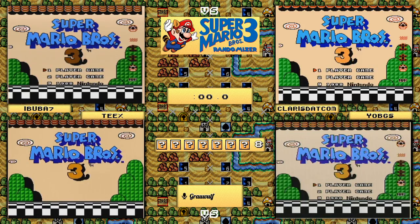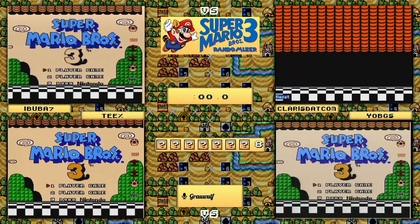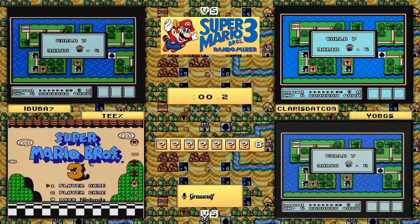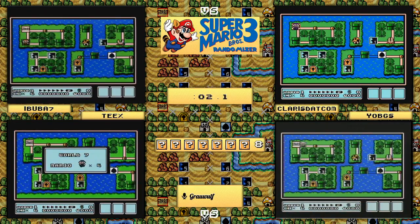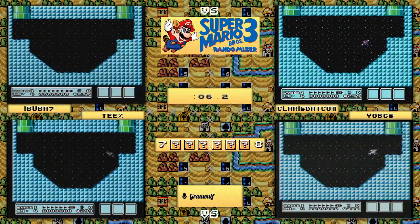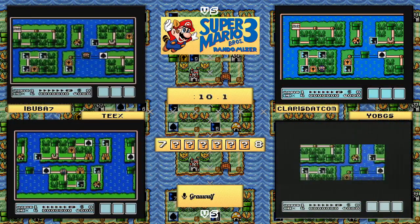If you tuned into either of the first two rounds, you'll be familiar with this set and know what to look for. What does a group two flag set entail? Group two features a couple of really interesting things. Obviously with it being a group two flag set, you're going to have everything randomized - the levels, the worlds, just about everything you can possibly think of in this classic game.